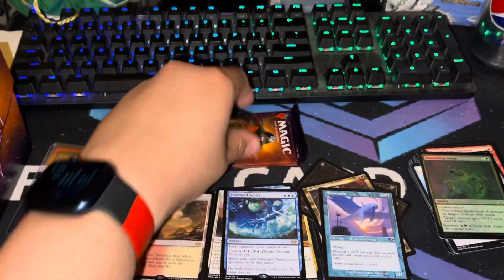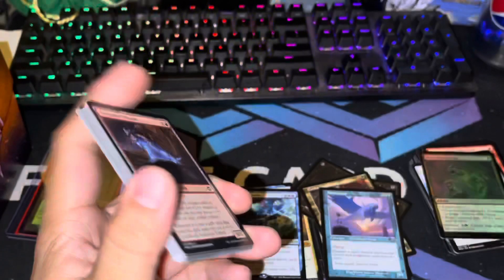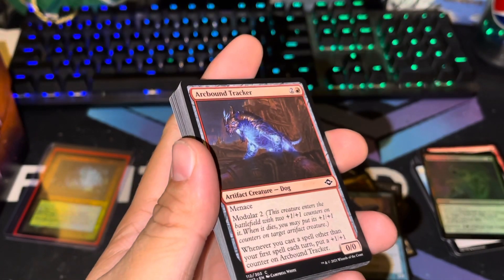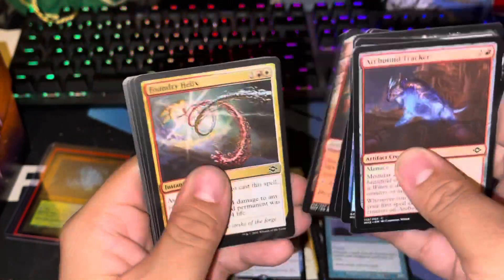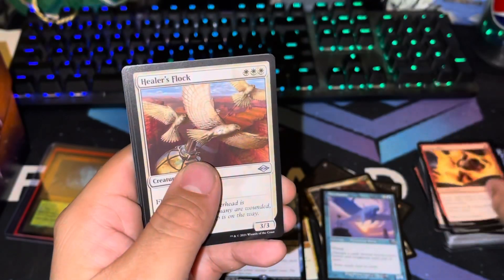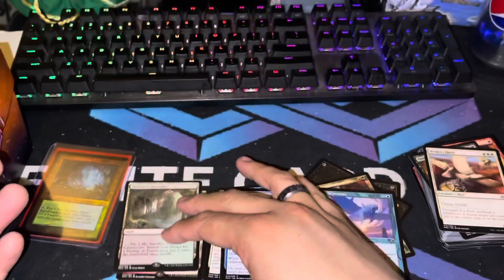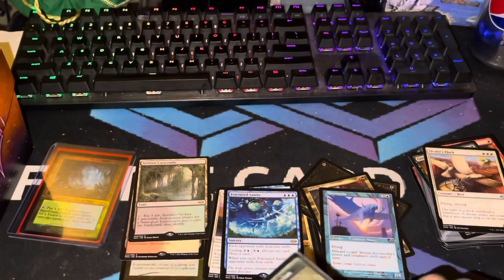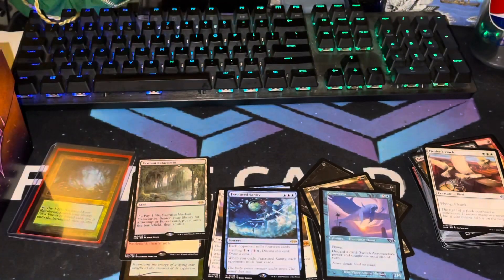Last pack of the video — thank you guys for watching, don't forget to like, comment, and subscribe. Check out the Patreon — somebody pulled a Demonic Tutor, it was insane. With Modern Horizons releasing, we're going to be opening up a collector booster, so be on the lookout. Oh my gosh — two fetch lands in a single pack! Thank you so much for watching, catch you on the next video!